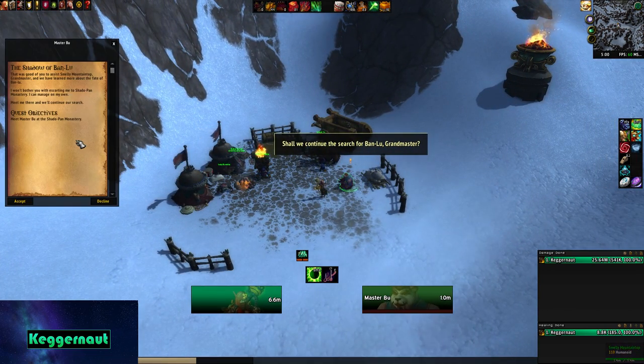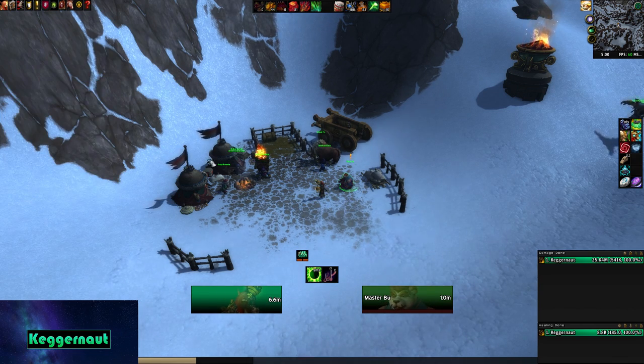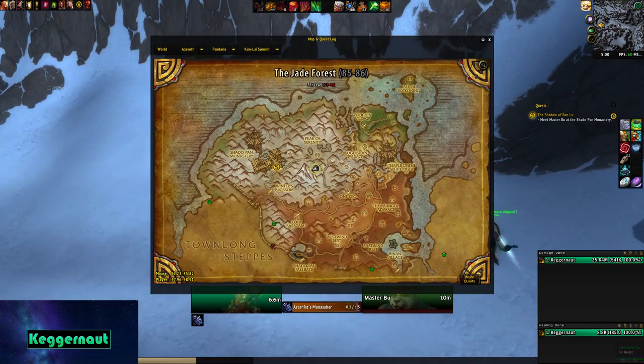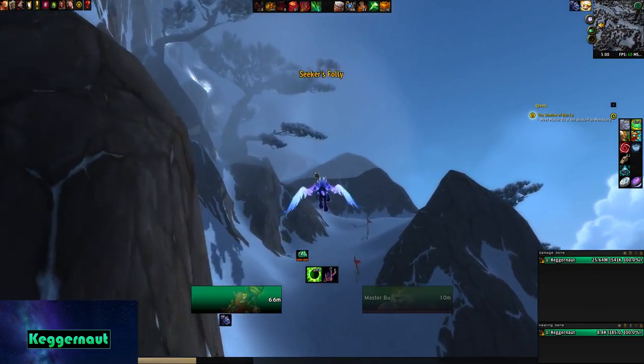Master Boo says: 'That was good of you to assist the Smelly mountaintop grandmaster, and we have learned more about the fate of Ban Lu. I won't bother you with escorting me to Shadowpan Monastery — I can manage on my own. Meet me there. We'll continue our search.' So let's fly over to the old Shadowpan Monastery.